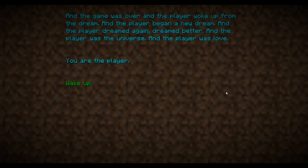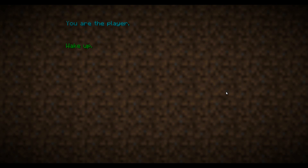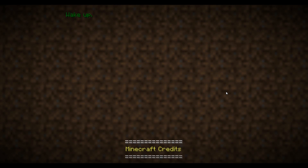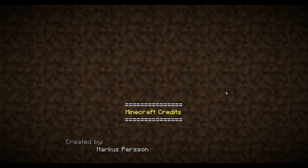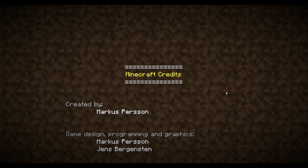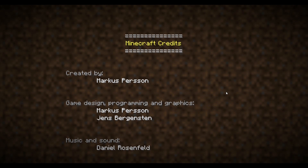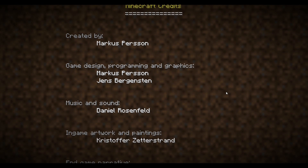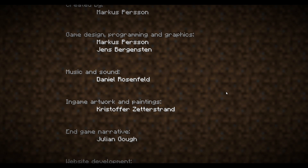So there you go — it's all very metaphysical. We are the universe trying to understand ourselves. There are the end credits: created by Marcus Persson. Game design, programming, and graphics by Marcus Persson and Jens Bergenstien. Music and sound by Daniel Rosenfeld. In-game artwork and paintings by Christopher Zetterstrand, and so on and so forth.